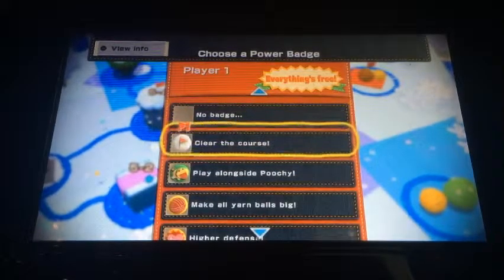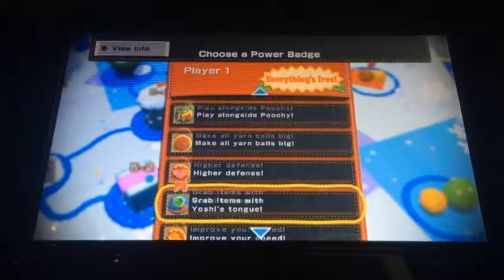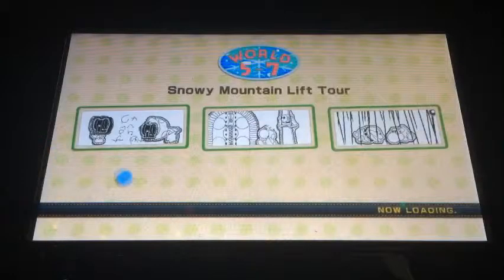Oh, and by the way, everything for these power badges that I have here is free. So let's see, would I like to choose anything or not, or just go to the level here? Well, we can play alongside with Poochy — Poochy the Yarn Dog. So let's get inside this level right now.